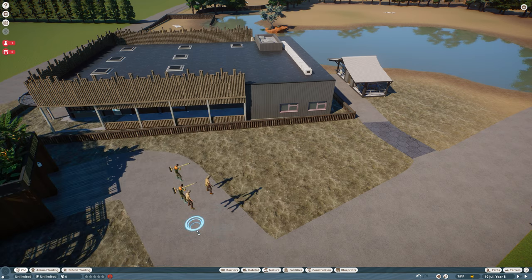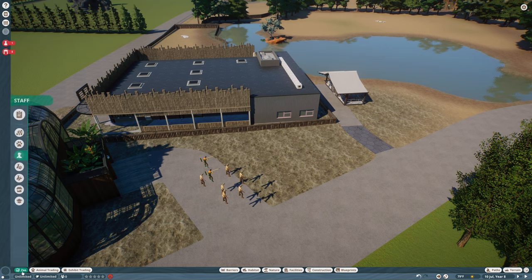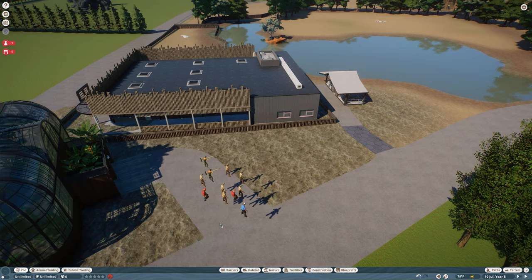We need — we have two habitats already, so let's get two keepers. And then we have four exhibits that we're going to set up, so we'll get four of these. We're in sandbox, so we can have as much staff as we want. Let's get two maintenance and let's get two security guards for now.